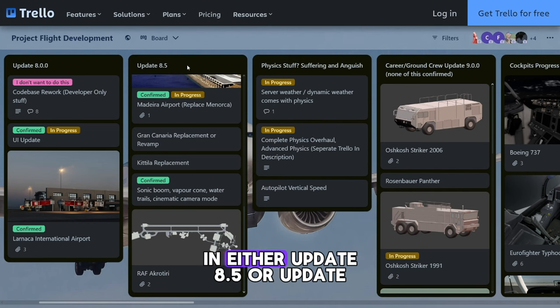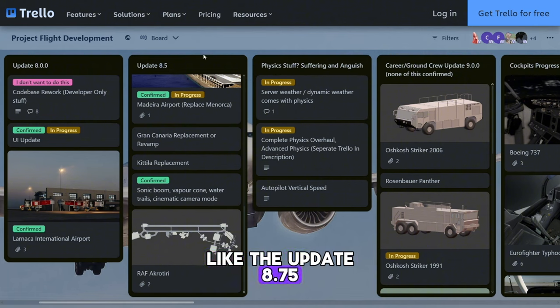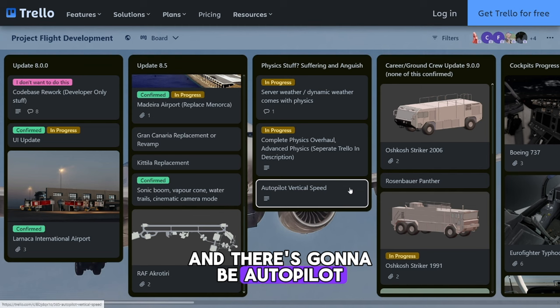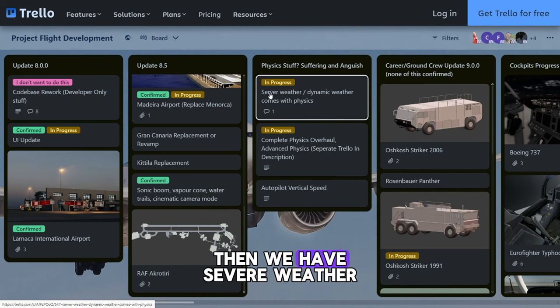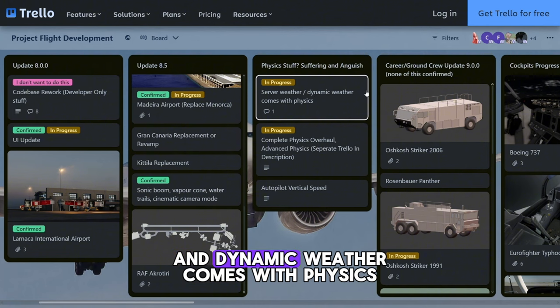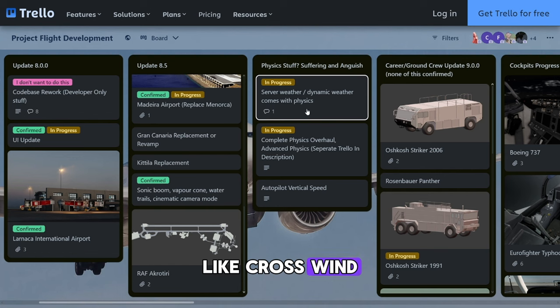These things are going to be put in either Update 8.5 or Update 9, or they might make a whole new update like 8.75. There's going to be autopilot vertical speed — finally you don't climb like an old grandma. Then we have severe weather and dynamic weather that comes with physics; I think they're going to add crosswind so we can recreate crosswind landings.